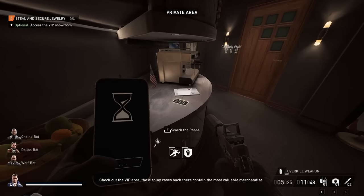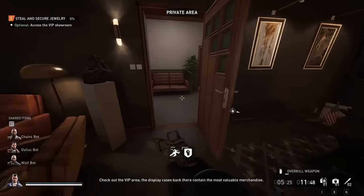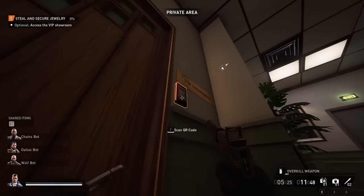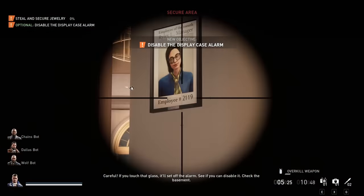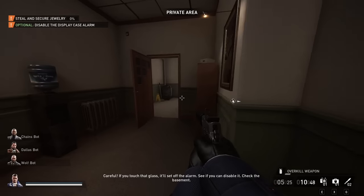Check out the VIP area. The display cases back there contain the most valuable merchandise. Careful — if you touch that glass, it'll set off the alarm. See if you can disable it. Check the basement.